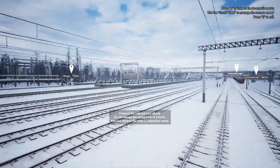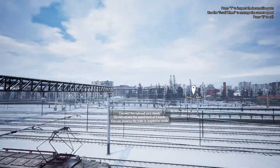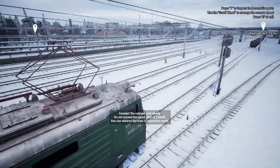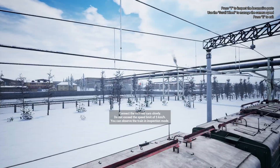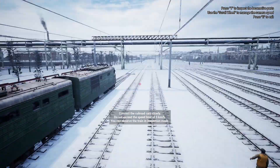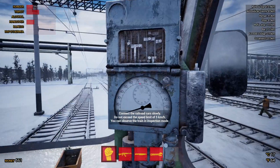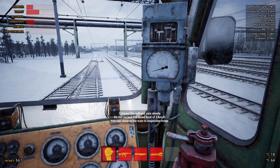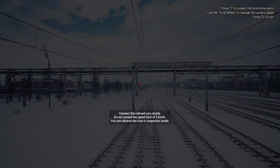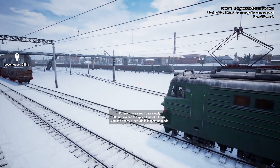This is a very slow slog - the cargo doesn't want us to go any quicker, which is fine because you don't want to smash the cargo. There's people hard at work. You can look around the map within a small distance of your train - you can't just go off and look at that city, which by the way looks really cool. Even at this point my FPS is down to about 40 because there is so much going on here, but it's running quite smoothly.